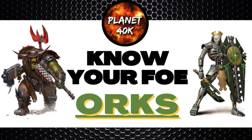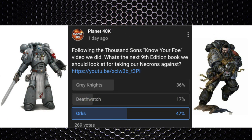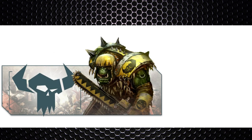Hello, welcome back to Planet 40K. We've got another episode from our Know Your Foe series. This time we're going to be focused on how to deal with the latest Orks codex using our Necrons. We did a poll on the channel and the Orks won with 47% of the votes. This codex came out last month, September 2021, so let's begin with the basic faction abilities you're going to see on the tabletop when playing against the greenskins.